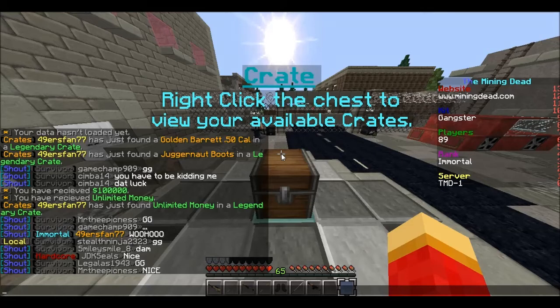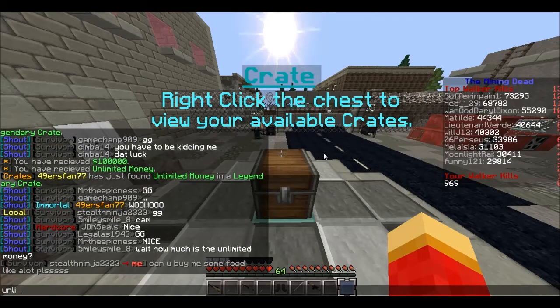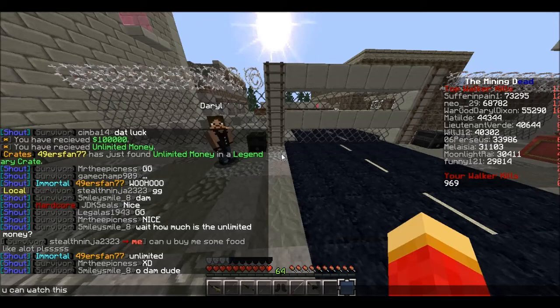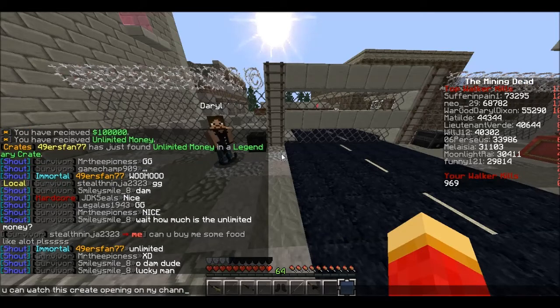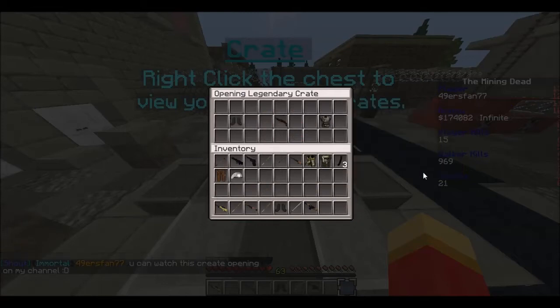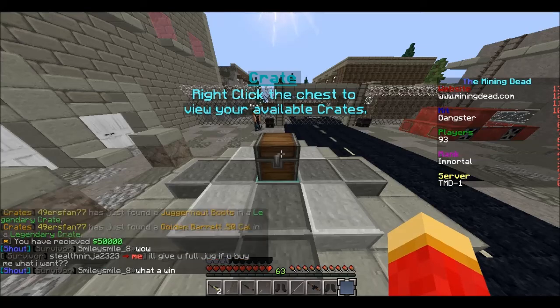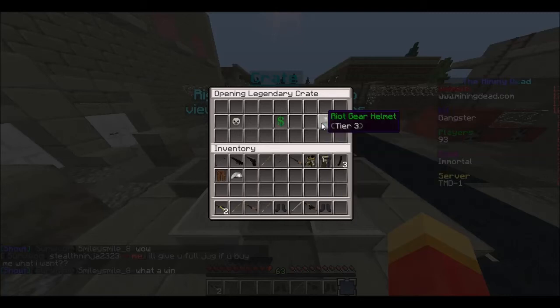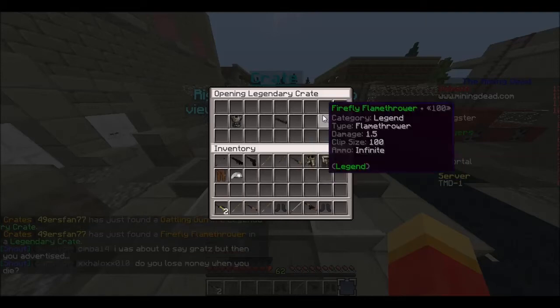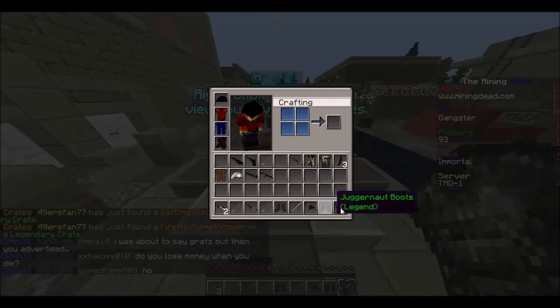We got unlimited money — that's how much money it is, you can watch. Anyway guys, let's open the next one — time to keep getting really hype! We got some legendary boots, we got $50,000, which won't have any effect anymore. We got a legendary crate, we got two more, and I am really hype. We got a Gatling gun and a Firefly Flamethrower in the same exact crate!